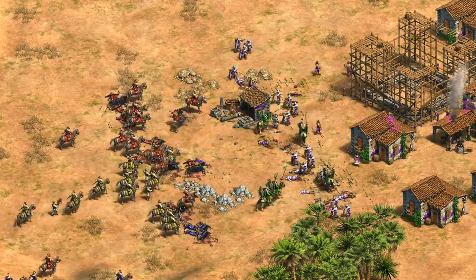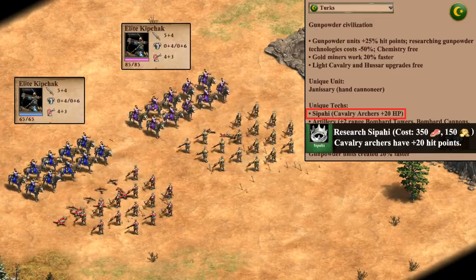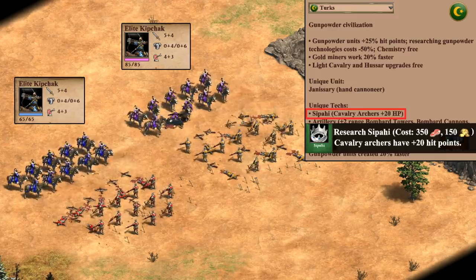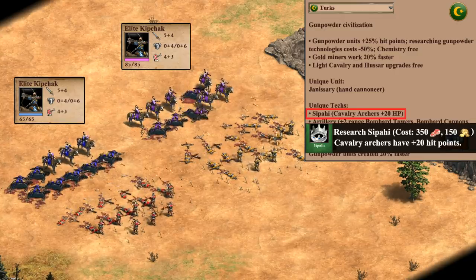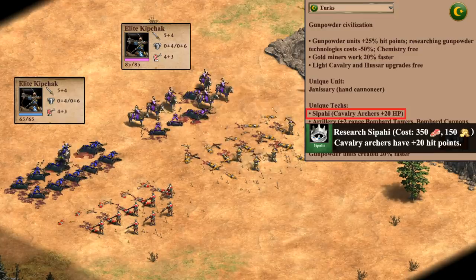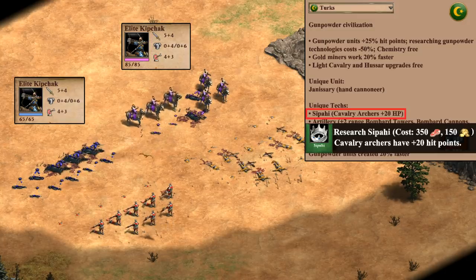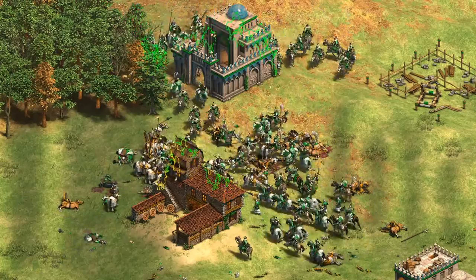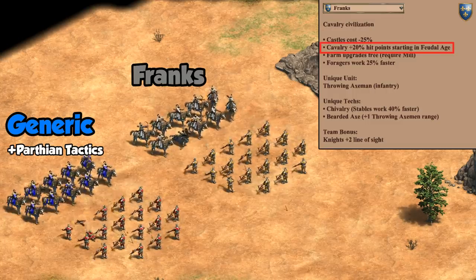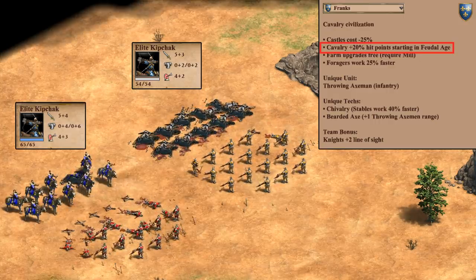Another very strong combination is with the Turks, who have a unique tech for plus 20 HP on cavalry archers. For something as low HP as the Kipchak, that's a relatively large increase, especially against units that don't have a large bonus against them. The flip side is that unless you're already making cavalry archers or Genitours, it doesn't seem prudent to spend 500 resources upgrading just 10 units — that really quickly defeats the point of them being free. Now, a couple of other civilizations also appear to get extra HP but are not as great as they've seemed. The first is the Franks, who have 20% more HP but no Bloodlines. They're also missing Bracer and Ring Armor, so their Kipchaks are pretty terrible — easily one of the worst, despite an apparent bonus.